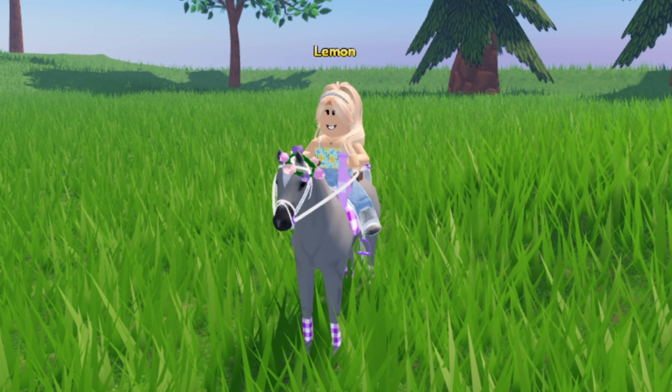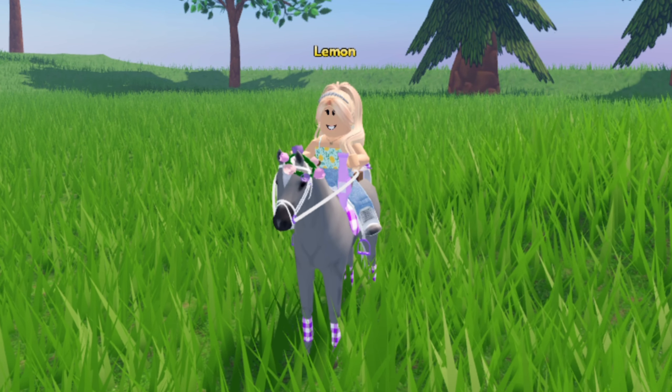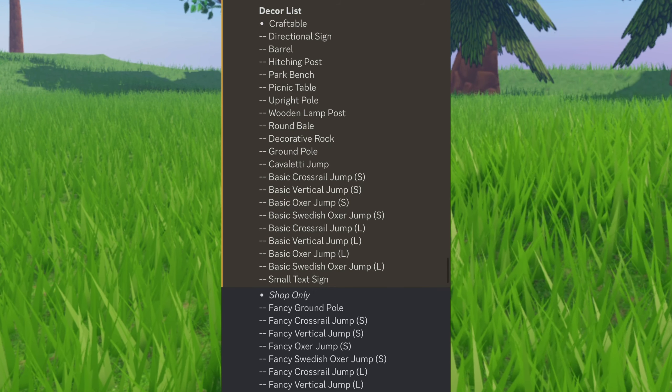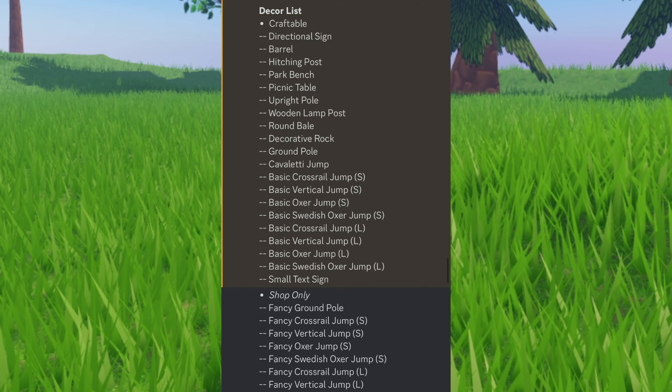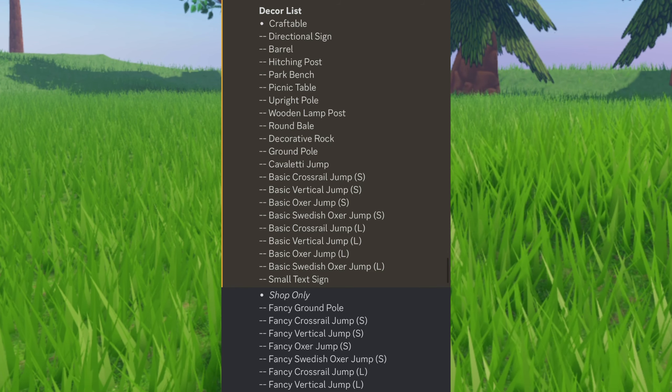Now there is a ton, so I have multiple screenshots. The craftable items you can get are: a decorational sign, a barrel, a hitching post, a park bench, a picnic table, an upright pole, a wooden lamppost, a round bale, a decorative rock, a ground pole, a cavaletti jump, and a basic crossrail jump.